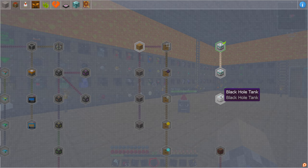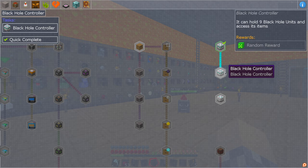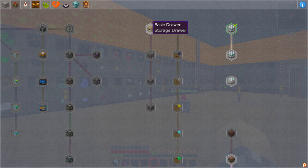The black hole tank stores a huge amount of fluid, and the black hole controller stores a bunch of black hole units — I believe nine. If we click on it, it'll tell you: it can hold nine black hole units and access its items. So we're going to be building one of those, because I think it'll be very useful for something I have in mind later. We're also going to be using some basic storage drawers today.